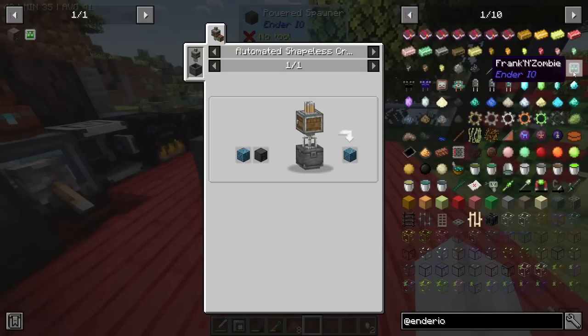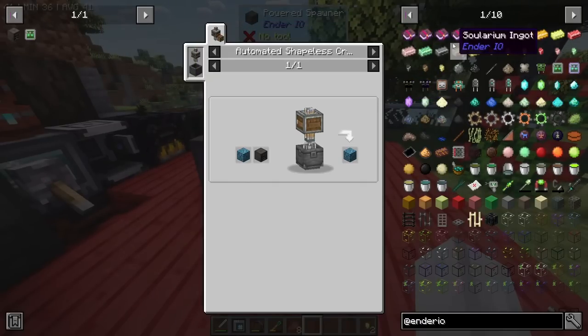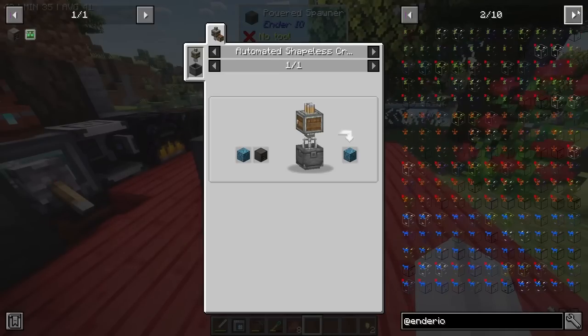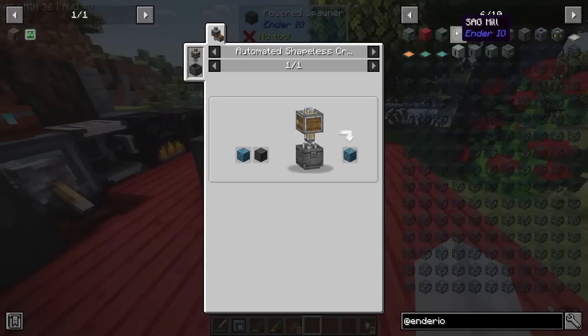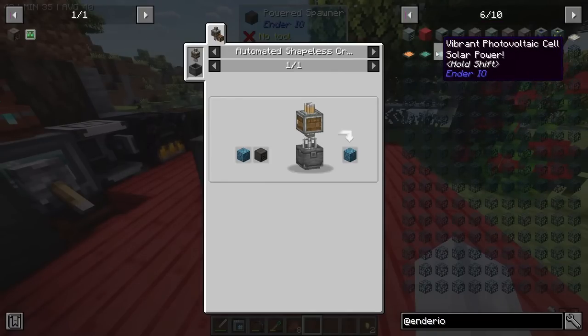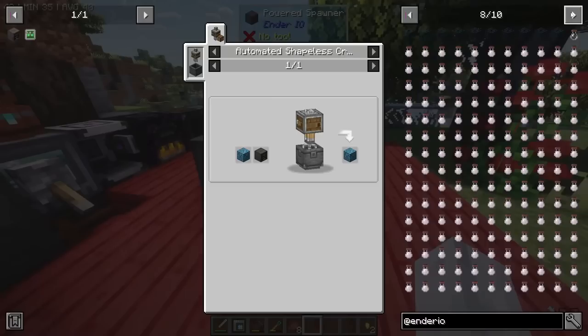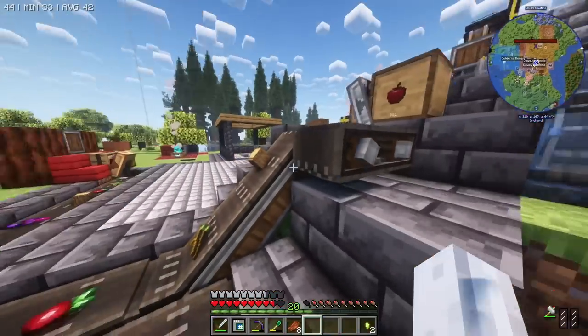Unless there's some sort of enchantment that does it - I can see repellent, teleport attackers away, withering stuff, XP boost - but I'm looking for one that removes the soul from the powered spawner. I could also hit it with a soul binder with a soul vial - maybe that would work. Part of me guesses no though. We'll consult that in another episode.